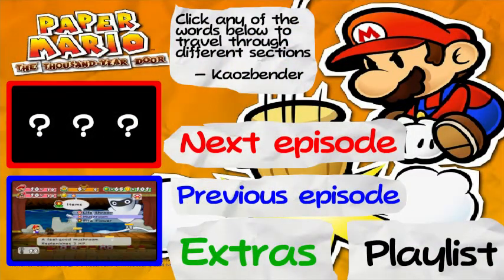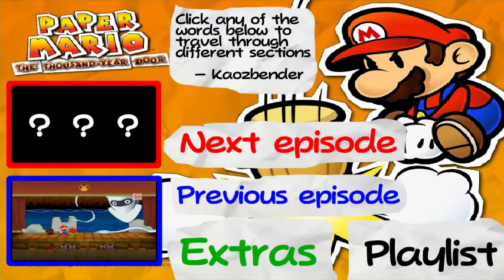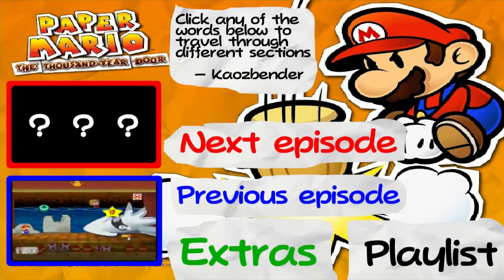Actually, one more thing — I'm going to use the fire flower because they're pretty cheap. As you can see, it has the same graphics as the first Paper Mario, which is really nice.